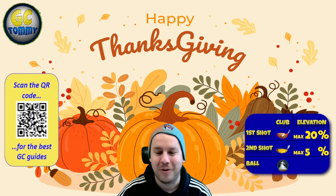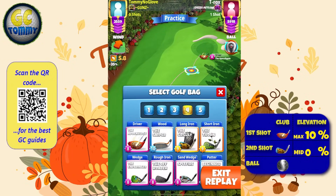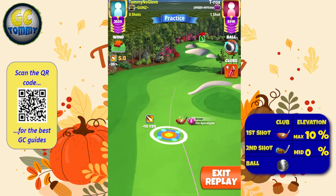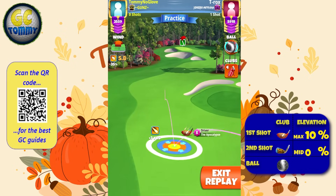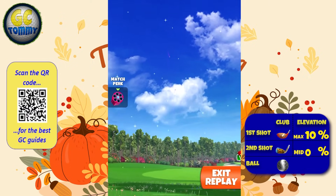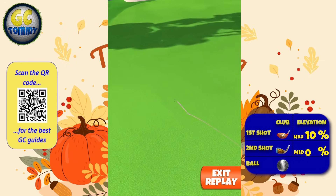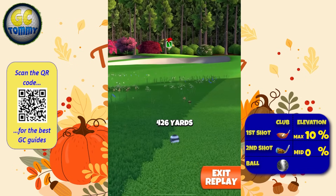Let's go to hole number one. For hole number four of the Southern Pines, which is hole number one in the Thanksgiving Tournament, we are adding 5.8 top spin and three right spin. The intention here is to get the ball as far down the fairway as possible without rolling into the rough. I'm aiming center down the fairway with 5.8 top spin and three right spin.